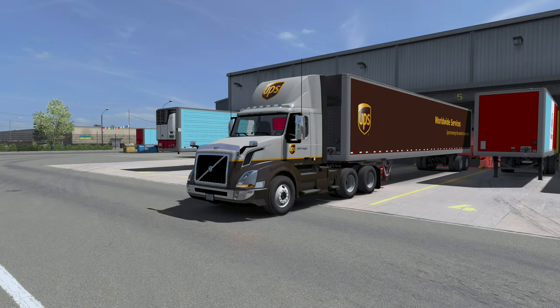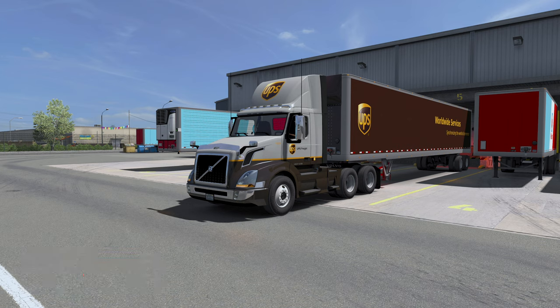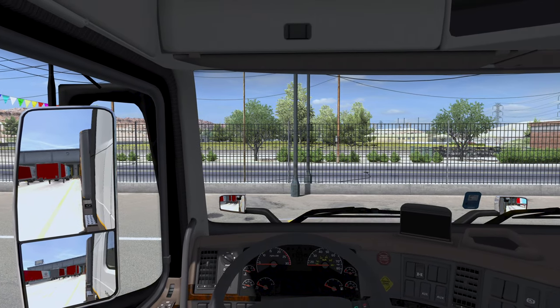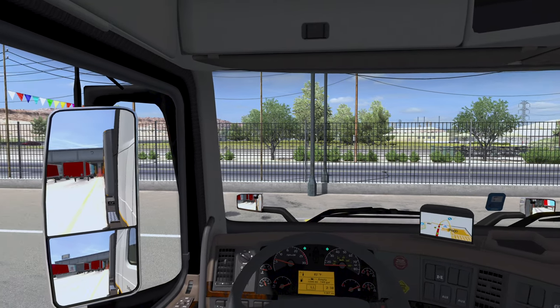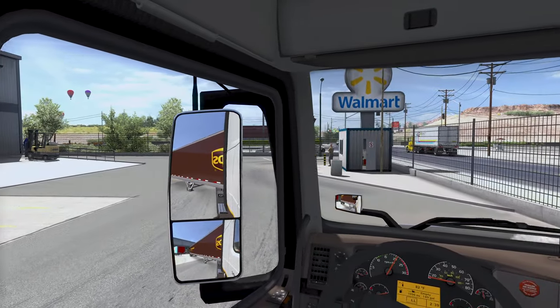Welcome back to the channel, my name is Master S986. If you're new, consider hitting that subscribe button. Today we are back in American Truck Simulator. You might notice I've been gone for a little while — had some problems getting stuff working, but we are now operating at 100%. We've got the UPS Volvo truck and trailer and we're doing a small run out of Page, Arizona down to Flagstaff.